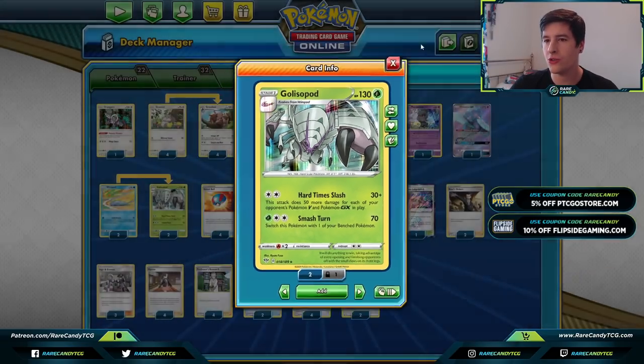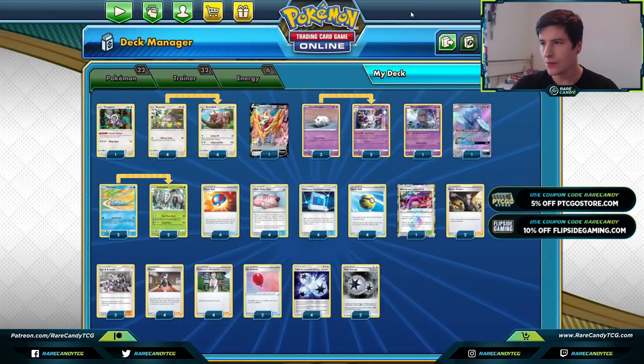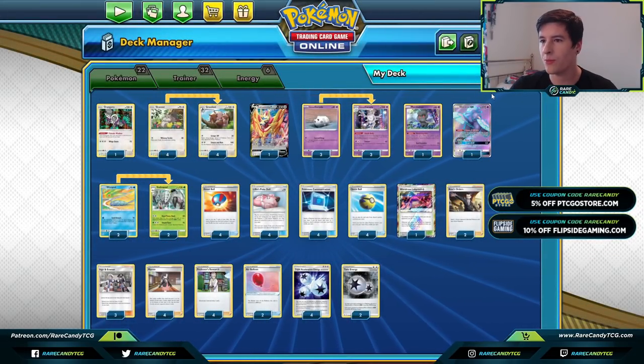We're playing two copies of the Water Wimpod from Unified Minds — I think this is the better of the two versions. It has a one retreat cost, which means Air Balloon works on it, unlike the other version with three retreat. Being a Water type also means Volcanion or Blacephalon can't as easily knock it out right away.